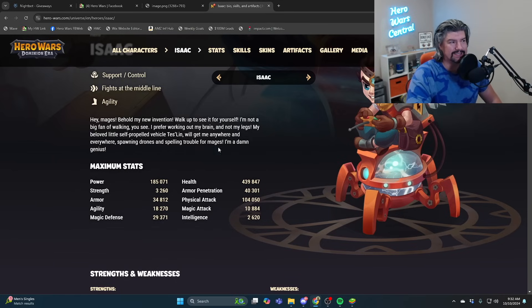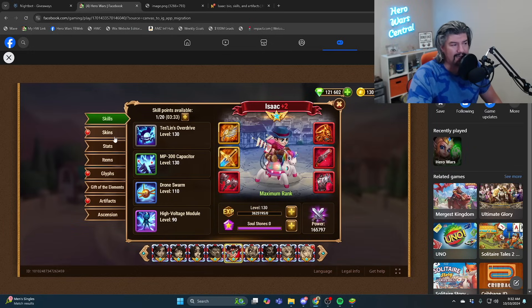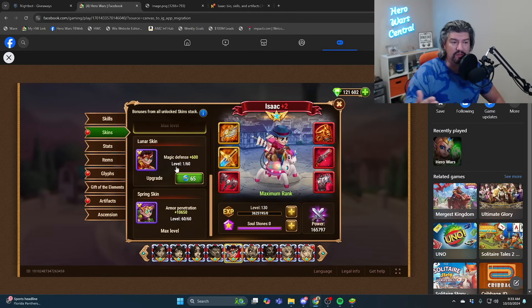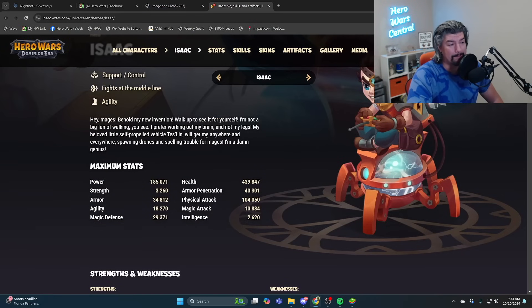The problem is that most people are not going to have 29,000 magic defense. I have been saying for years now, and most of us kind of know at this point, that you don't level Isaac's magic defense skin. I've got it unlocked, but I don't level it up. Based on the way the physics of the game works, the higher magic defense you have, the less damage from magic that Isaac takes, and the slower he charges. So in the LOL Osh team, in your average guild war, arena, or clash of worlds fight, you want Isaac to have lower magic defense — not zero, but the lowest you can have without sacrificing too much survivability.